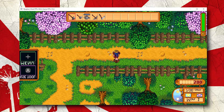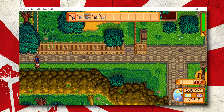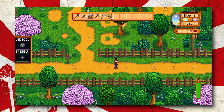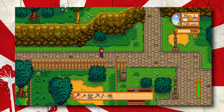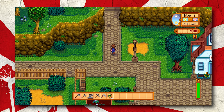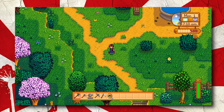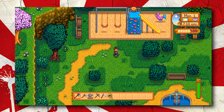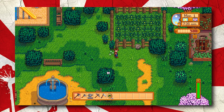Another massive improvement in Ryujinx is the fact that we now have an experimental version of the emulator that enables docked mode on the Nintendo Switch itself. This docked mode completely fixes the upside down rendering issues we were previously having in Ryujinx and Stardew Valley, and also significantly boosts performance by up to 5 to 10 FPS in any given scene. Unfortunately, since this docked mode is currently very unstable and causes issues in several other titles, it is not yet ready to be pushed to the master version of Ryujinx.